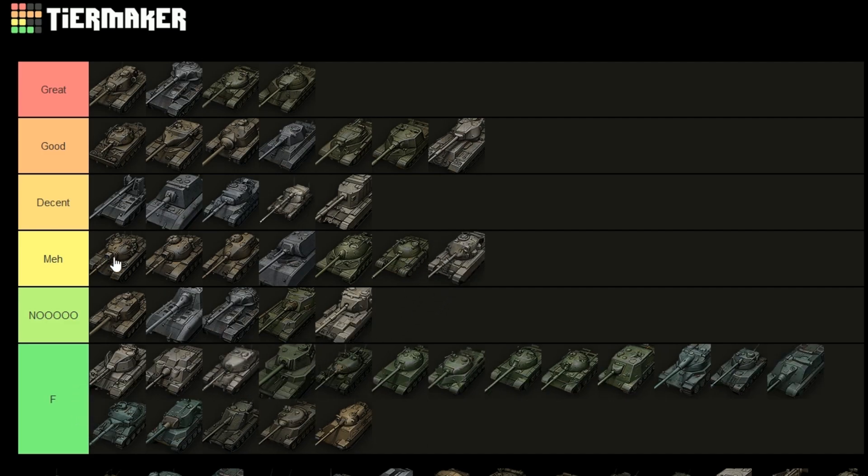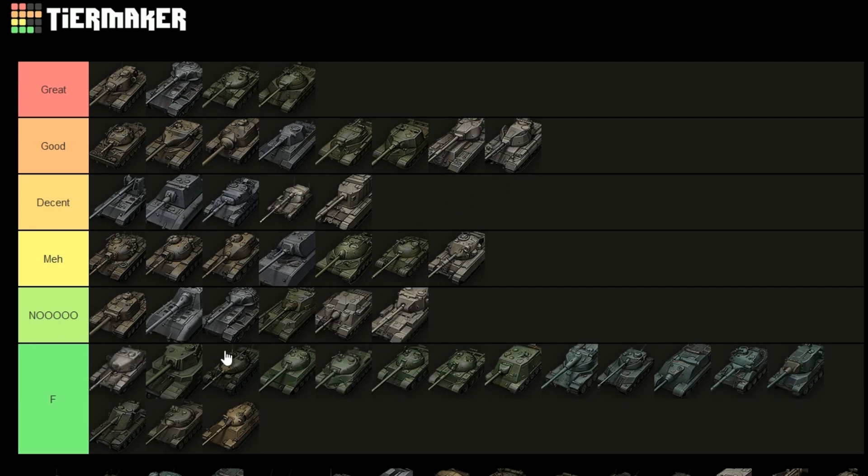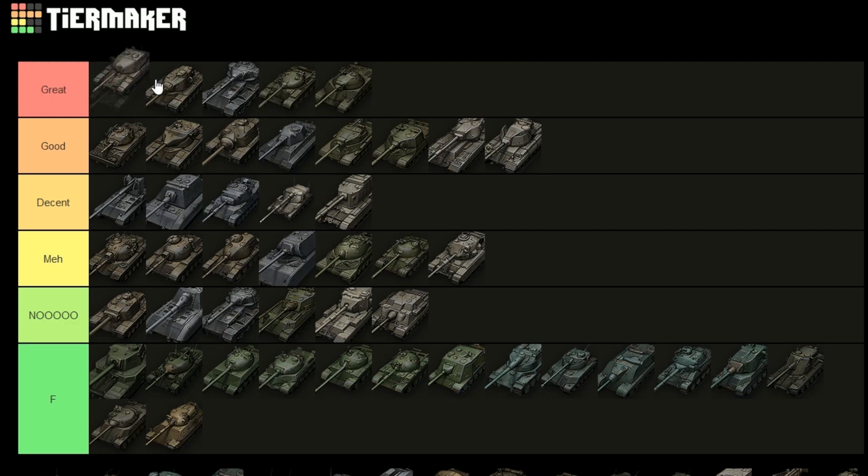The FV4202 goes into 'meh' without a doubt — it's very similar to the M48 and M60, with the one difference that it has HESH, so you can make it work on a different level, but there are still plenty of better tanks out there. Then the Super Conqueror — I don't personally own it so I can't say much, but I'll put it in 'good' and leave it at that. I don't think it's really 'great' but it certainly gets up on the list.